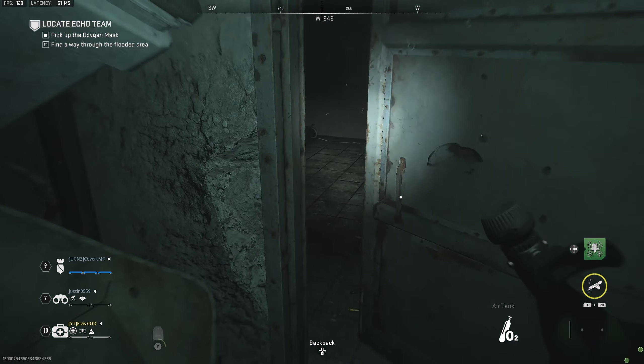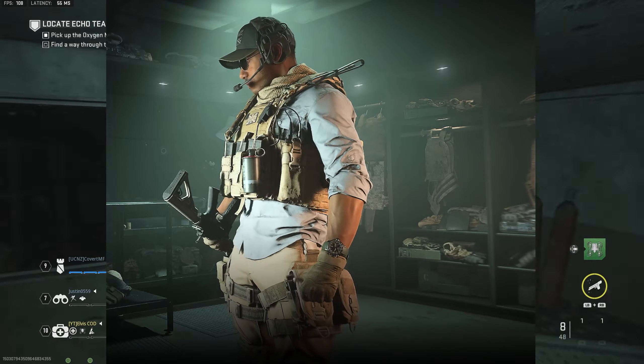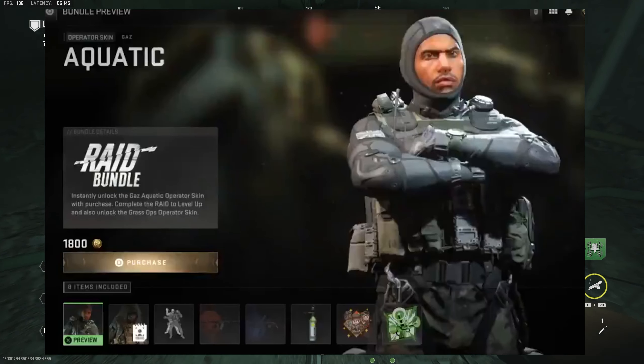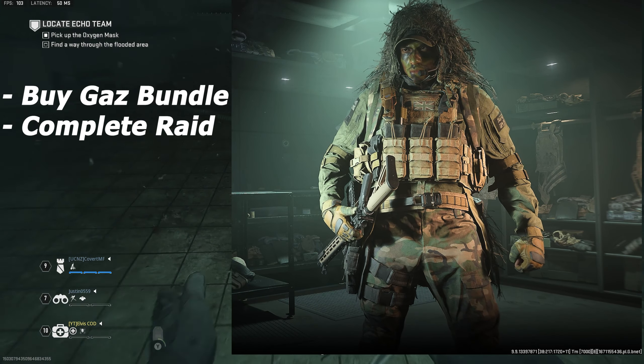By simply completing the raid, you'll be given the operator Gaz, which I'm pretty sure is the first ever operator to be given for free after the game comes out. If you buy the Gaz bundle and complete the raid, you'll be rewarded with the Grass Ops skin, which looks pretty damn cool for you Milsim lovers.